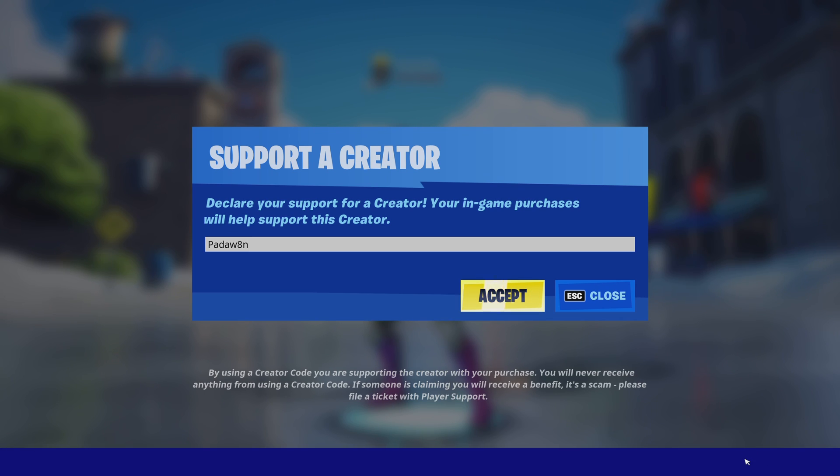What's up guys, welcome to tonight's item shop review. Make sure you use support-a-creator code Padawayden — P-A-D-A-W-A-D-N — in the Fortnite item shop, because it really helps out the channel a lot and goes toward giveaways in the future.